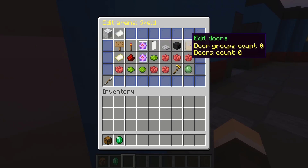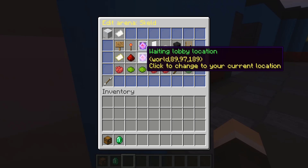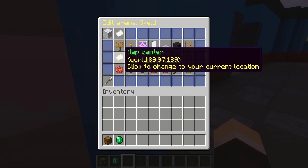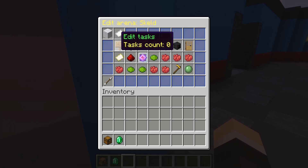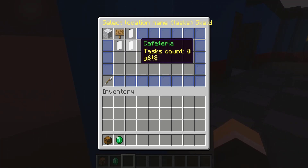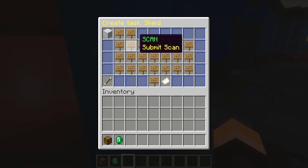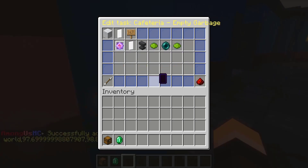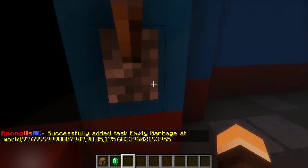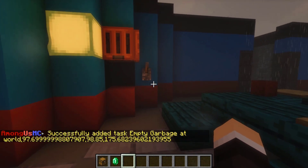We are focused on tasks here. We're going to go ahead and click on that and set this for cafeteria. Now we can click create task in the bottom right. We have to find the right task — I believe the task we're looking for is Empty Garbage. And bada bing bada boom, it's not perfectly centered, but that is okay. The task has been added. All the other tasks are pretty straightforward.